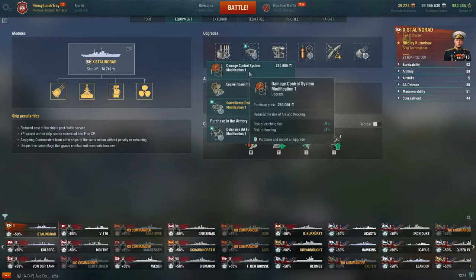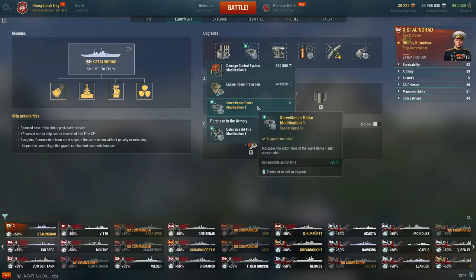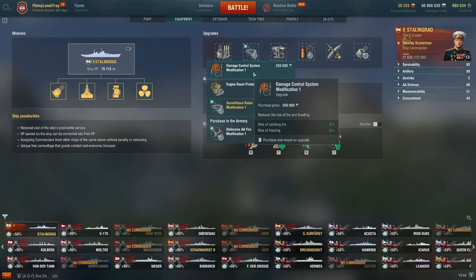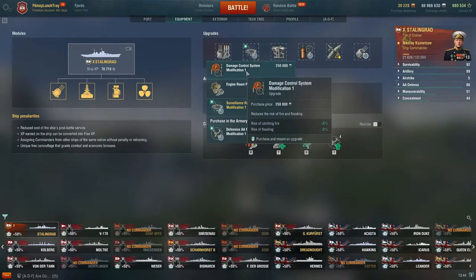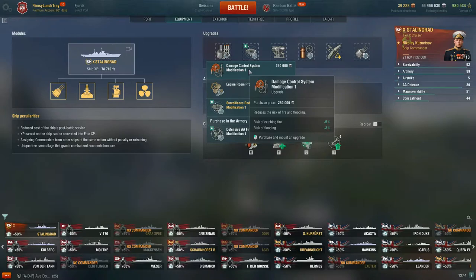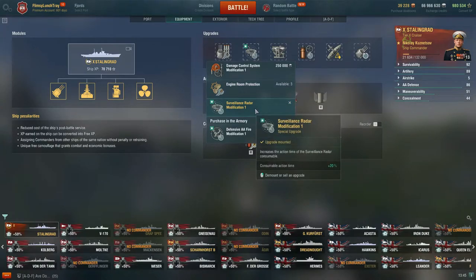For slot 2, there are two options. If you don't have coal and can't purchase a special upgrade, go for Damage Control System Modification 1 — it reduces your risk of catching fire by negative 5% and risk of flooding by negative 3%. Stalingrad doesn't like fire. If you don't have enough coal or maybe you've spent your coupon, I would recommend Damage Control System Modification 1 first. The Surveillance Radar Modification is what I recommend taking most. The consumable action time goes up by plus 20%, which gets our radar up to an action time of 24 seconds.